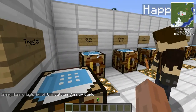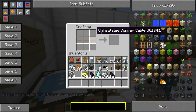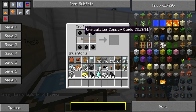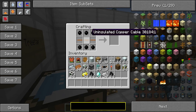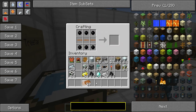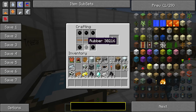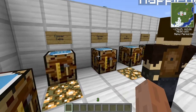And to make insulated copper cabling, which is used for hooking up machinery and stuff like that — just basic stuff — it's made with three uninsulated copper cables, which is just three copper bars horizontal. And it's surrounded by two layers of rubber, which is smelted rubber from the tree tap, which will be used in the electronic circuit once we get to that.